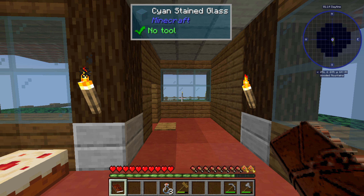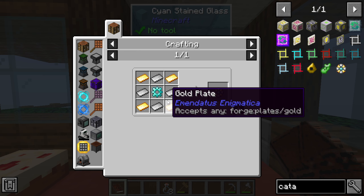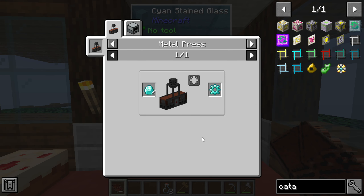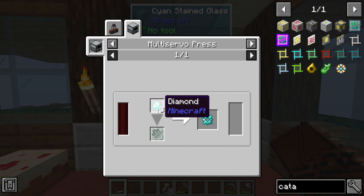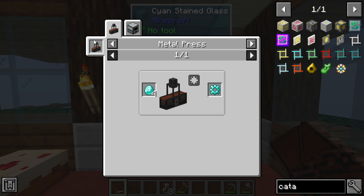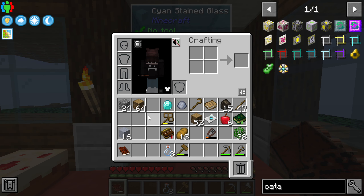Let's check out the Undergarden catalyst. We need iron plates and gold plates with a diamond gear — and the only way to get diamond gears is through that stuff, so we're not able to do that just yet. That's definitely something we'll have to wait for.